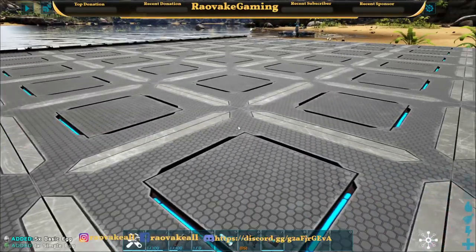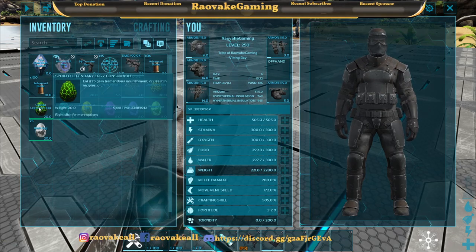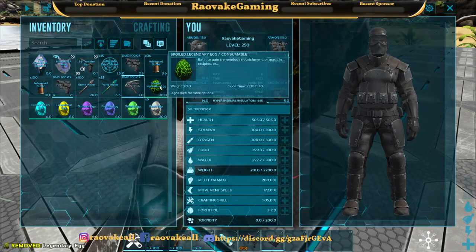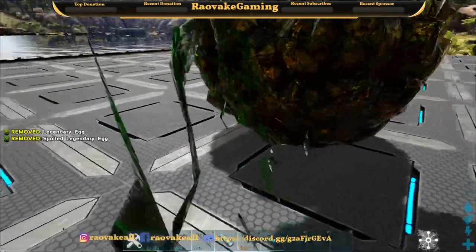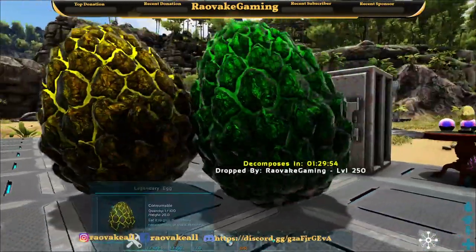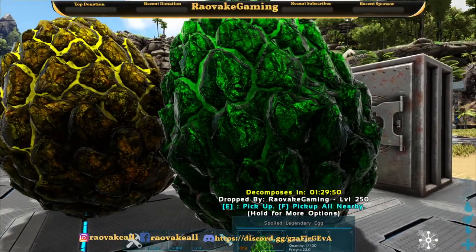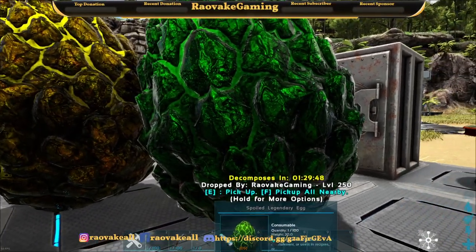Now the last couple of eggs are extra special. We have the legendary egg and we have the spoiled legendary egg. That's the legendary egg — nice shiny gold. And the spoiled legendary egg is a kind of pukey green color. I mean, it is spoiled after all.